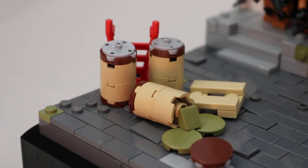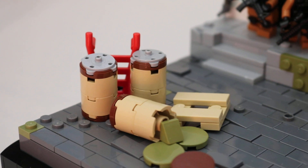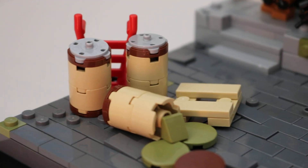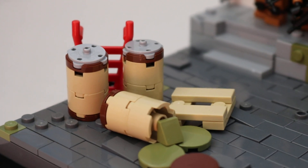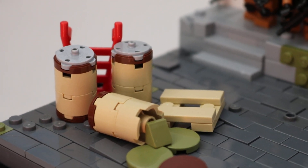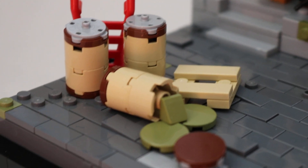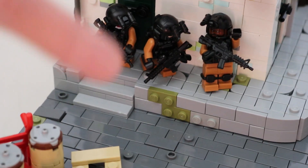Over here you've got some containers — drum barrels, I guess — with some sort of fluid. I was aiming for gasoline, but I didn't have anything that would work best for that. I didn't have trans 2x2 round tiles, so I just went with this olive green color. I think it looks good — it adds to the other olive green colors scattered around the build and gives it a little bit more color.